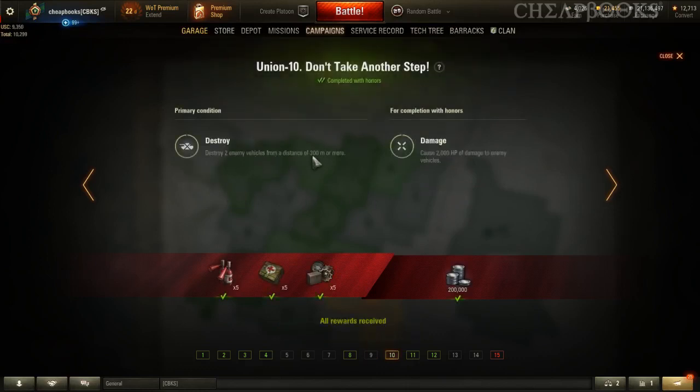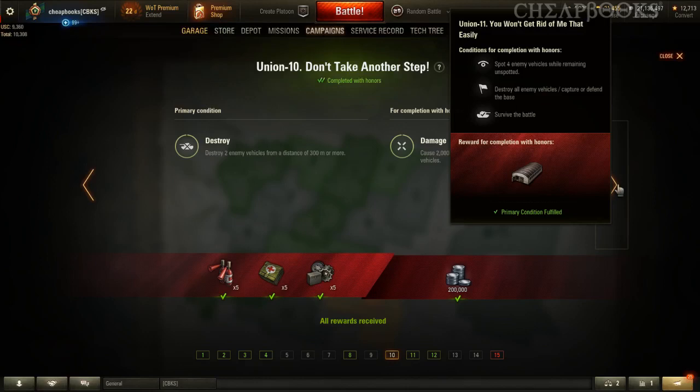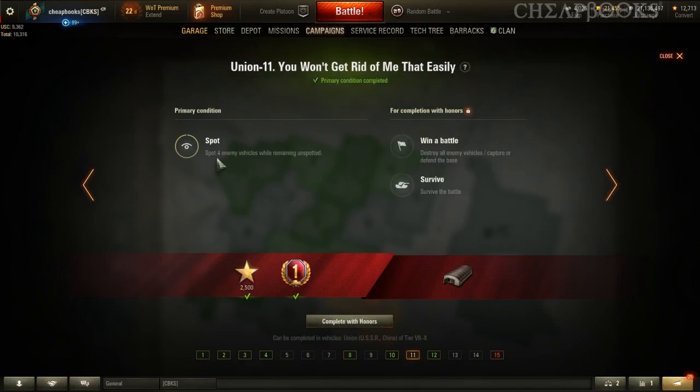Destroy two enemy vehicles from 300 meters or more — SPG is a piece of cake, or you're going to have to do a TD. The Chinese TDs are okay. Russian TD with a high penetration round — you probably want to go for tier 7 just to make it easy. SPG — I would do it with an SPG. Actually, I did do it with an SPG.